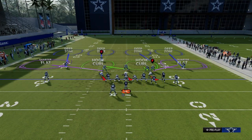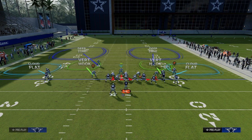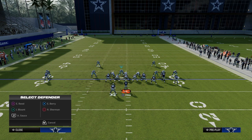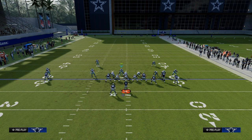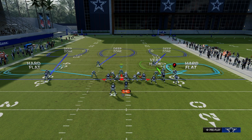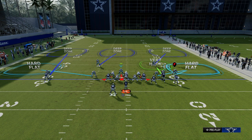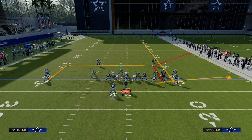So what we want to do to counter that is always run cover three to the wide side. We're going to outside-third the left side, middle-third that safety, and outside-third the safety on the other side. All that leaves is we're still going to drop that linebacker to hard flat. In this example, I like to drop both linebackers to hard flat on this side just to help with everything they can do. We're anticipating that they probably will block their running back to try to take away the blitz option we have in this formation.